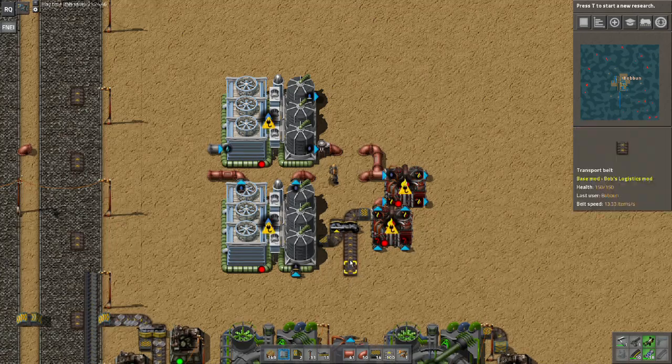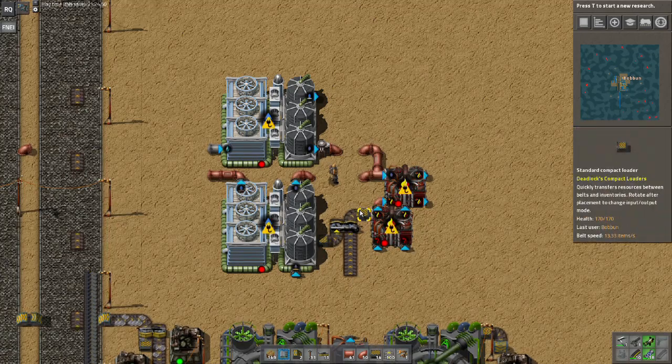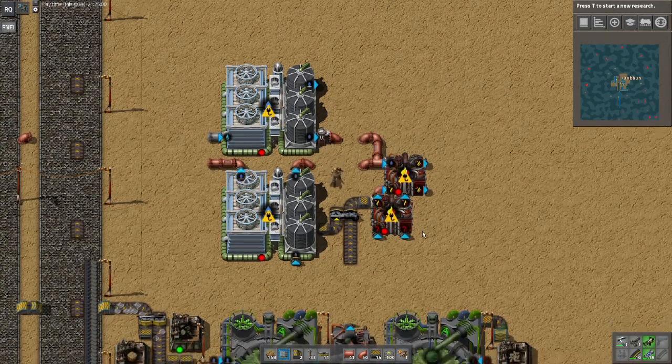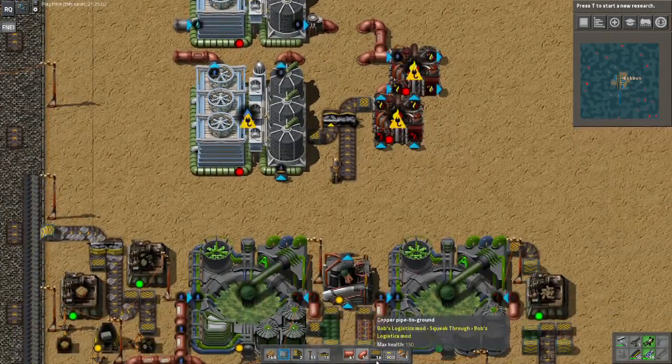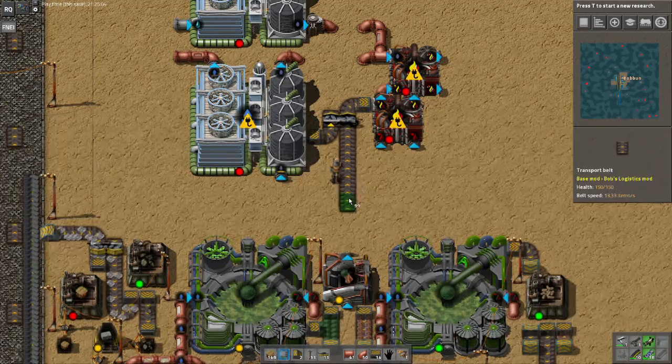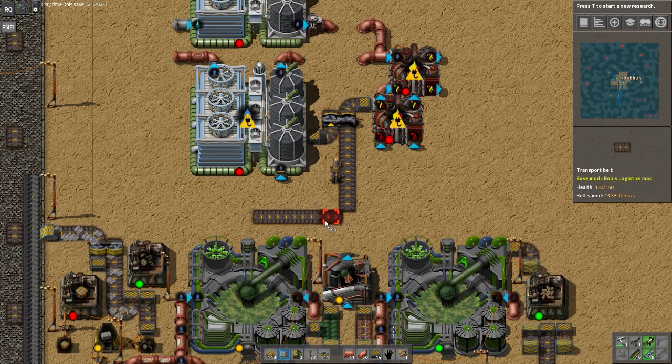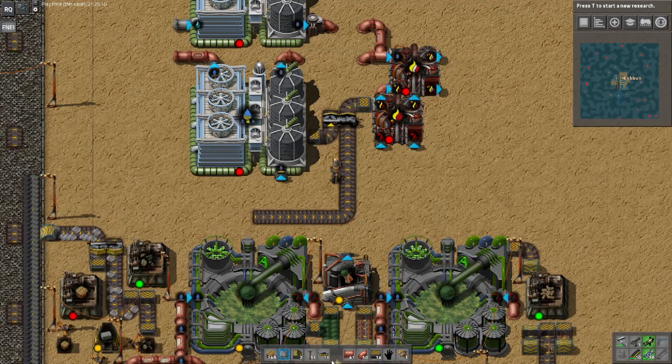I've already depleted about 2.6 of the 20 nanobots I made, so I definitely don't want to use too many early. I'll eventually have to automate that, and eventually I'll have real construction robots and a personal roboport and won't have to do that — but that's still a ways out. So let's look at what this sulfur recycling setup does exactly. There's a belt coming in — in the short term it's not actually going to bring in sulfur from the bus. I'm just going to put a box here that contains sulfur and pull stuff out.